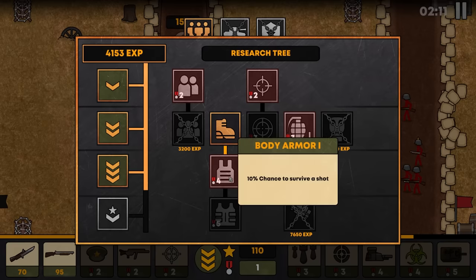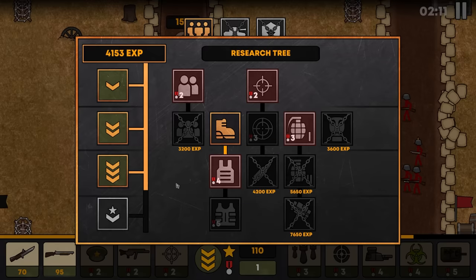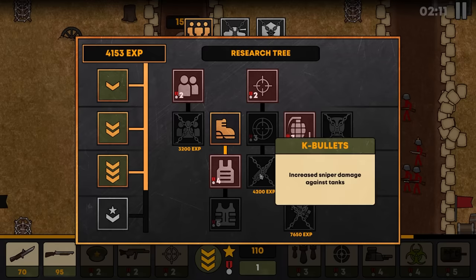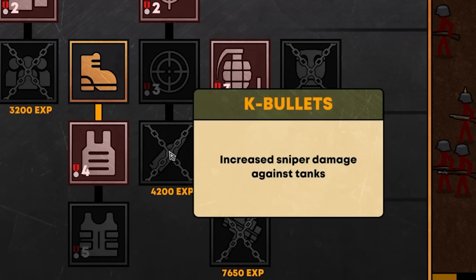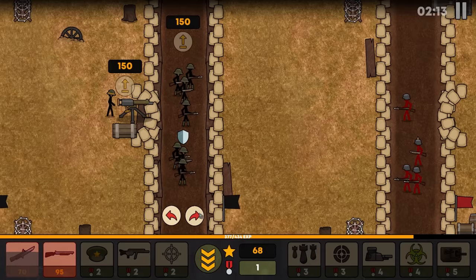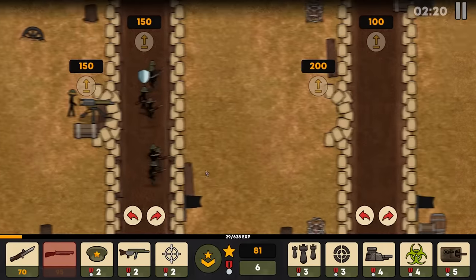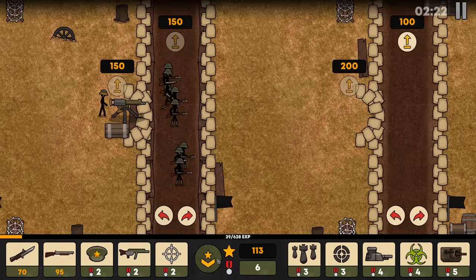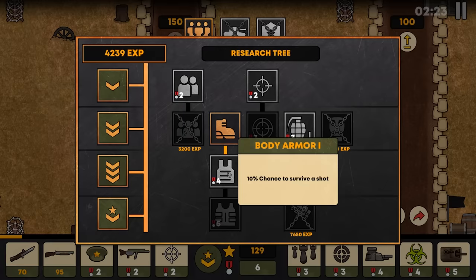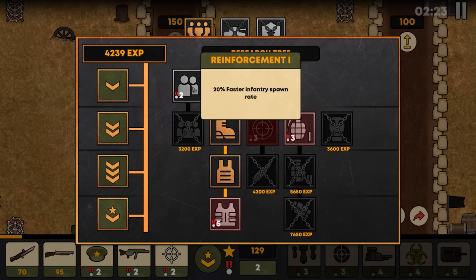We're going to need to save up three more medals to unlock body armor level one. There are a lot of really cool things in here, including two that I'm very excited to show off: K-bullets, which increase sniper damage against tanks, and anti-tank grenades. Tanks are incredibly powerful and the only direct counters are artillery or just tons of troops — and we wanted to change that. Now we're going to give our men body armor level one, as well as increase the spawn rate of our infantry. Since we're upgrading our infantry and want to spam riflemen to see how cool they are, we'll want that.